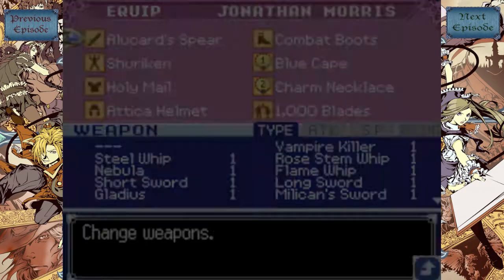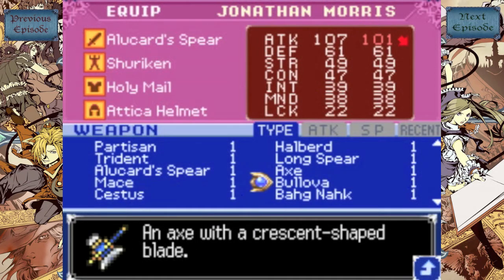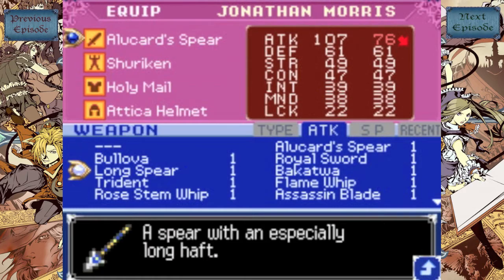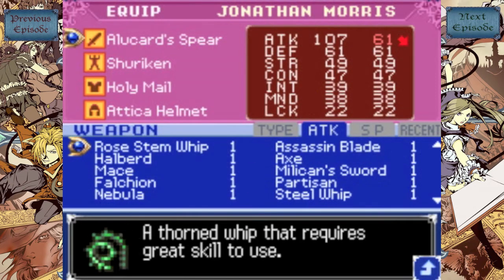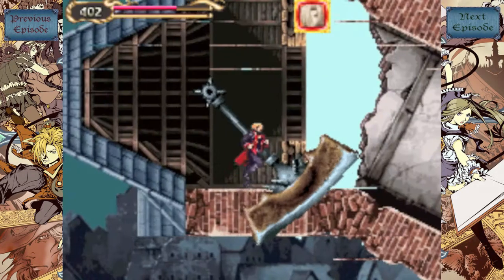We got the Bakatwa. I think that's it, not to say the least. By the way, I got this weapon off-screen by killing a Minotaur back in the Dark Academy. This is another axe — it's a cool weapon, very strong. However, I'm just gonna stick with the Alucard Spear because it's a lot better. There's another weapon right there — bad weapon, don't equip it.